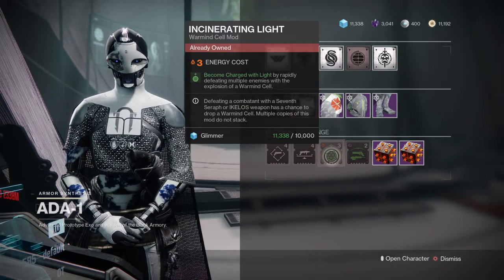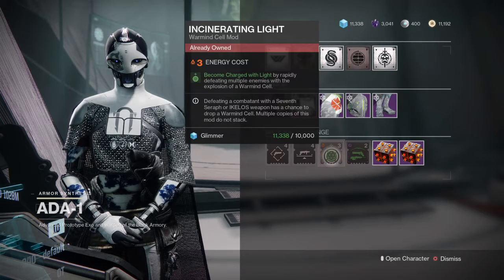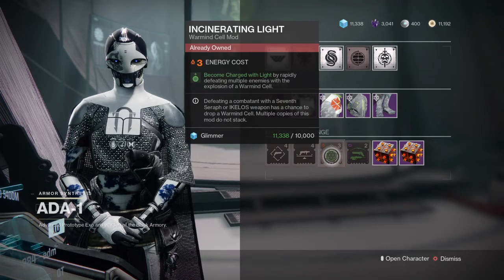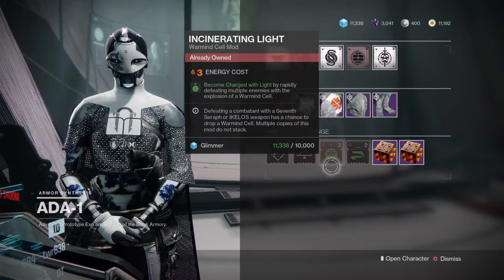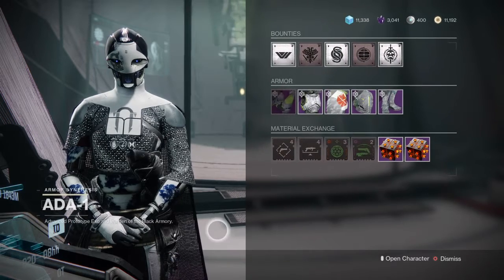I won't even bother with Incinerating Light because Warmind Cells are garbage. Then we have Precision Charge - Charged with Light by defeating enemies with precision kills using bows, hand cannons, and scout rifles, but you get a penalty of minus 10 strength. That's all we got today.